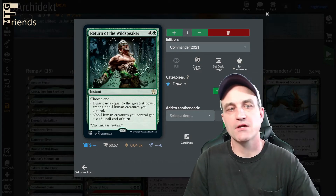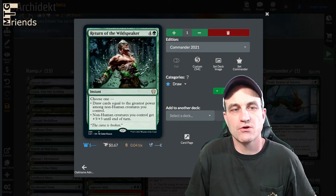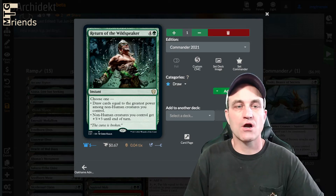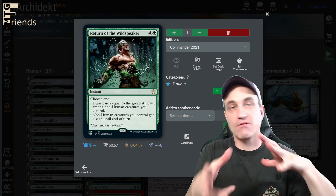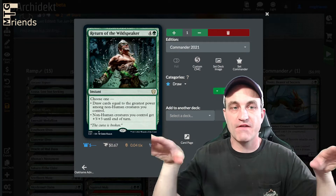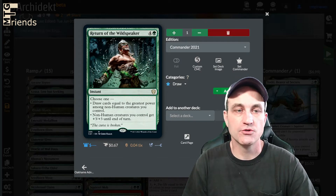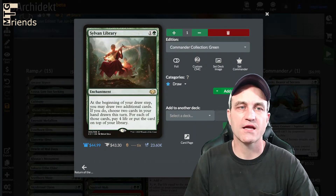Return of the Wildspeaker — hopefully we're going wide, so non-human creatures you control get +3/+3 until end of turn. Or draw cards equal to the greatest power among non-human creatures you control. You might have a bunch of creatures out there that have gotten very large. Most likely you're going to be utilizing the +3/+3 mechanic.